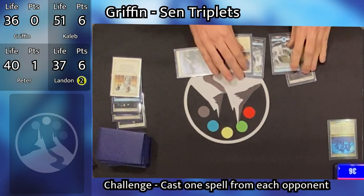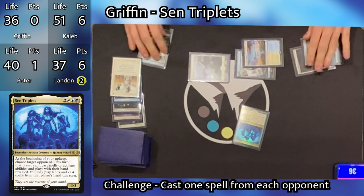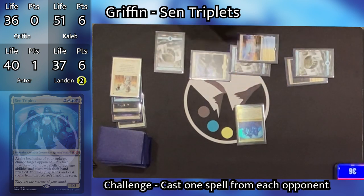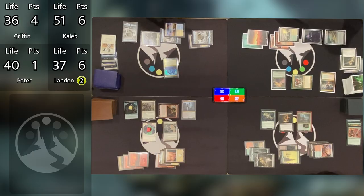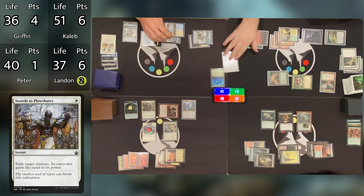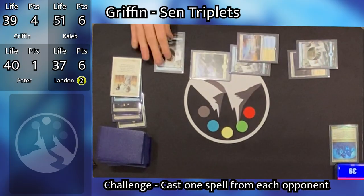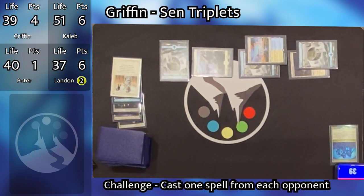Griffin goes to his turn, untaps and draws. He plays an Island, and now he has enough mana to cast Sen Triplets, so he pays five to cast them. He gets four points — three for casting his commander and one for casting them once he had enough open mana. He passes the turn, and Caleb responds to the end step by casting Swords to Plowshares targeting Griffin's Sen Triplets. What goes around comes around — we've seen two Swords and two Path to Exiles already this game. Very efficient removal. It resolves, Sen Triplets goes back to the command zone, and Griffin gains three life going up to 39.